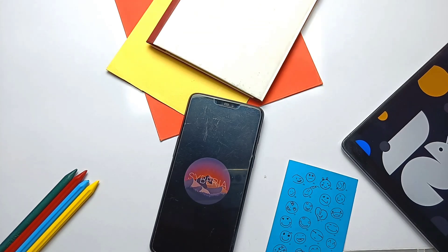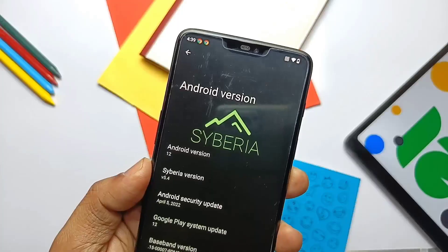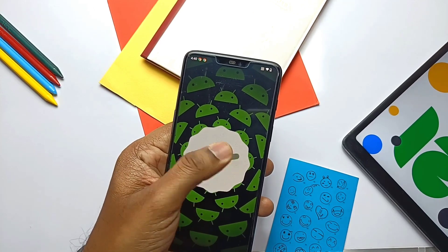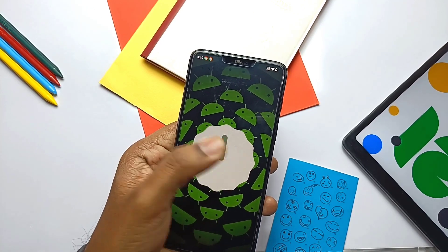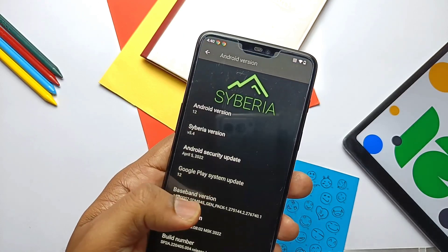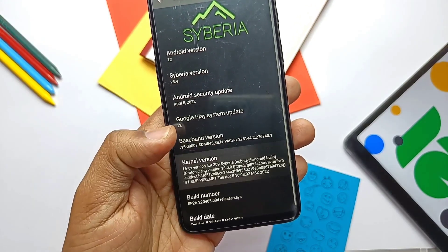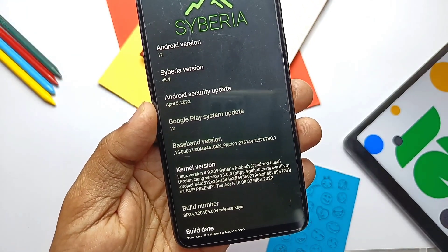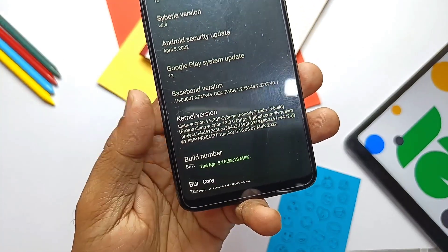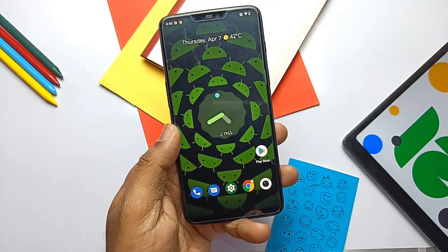We'll go straight to the About Phone section because most things have changed here. This is the Android 12.1, also called the Android 12L build. This is the only ROM which has the April 2022 security patch. Kernel version is 4.9.309 — this is the latest and most updated kernel, cooked with the Proton Clang toolchain. This is the latest build dated 5th April 2022; no ROM to date has such a new edition.